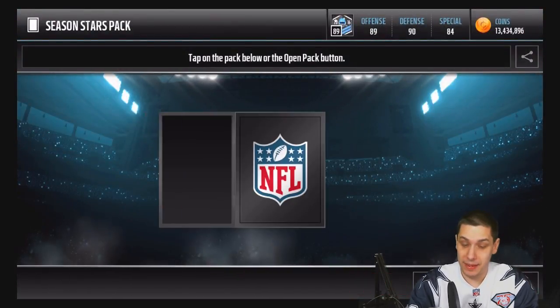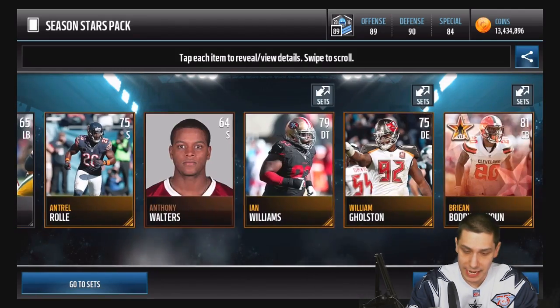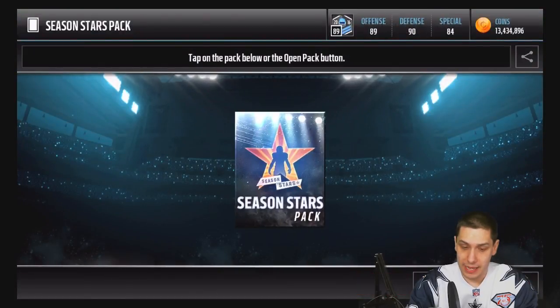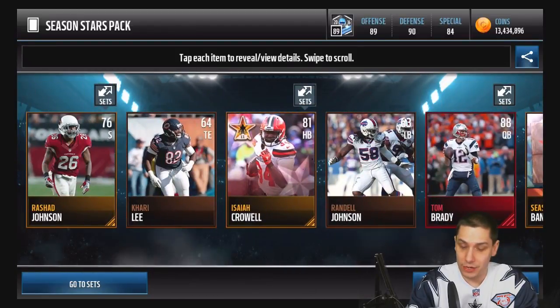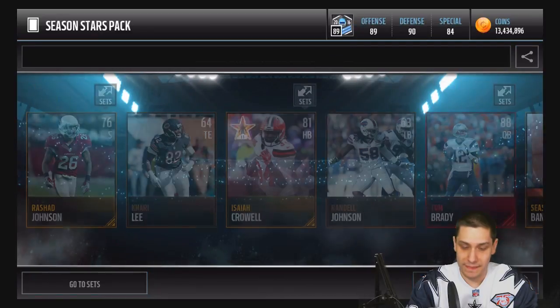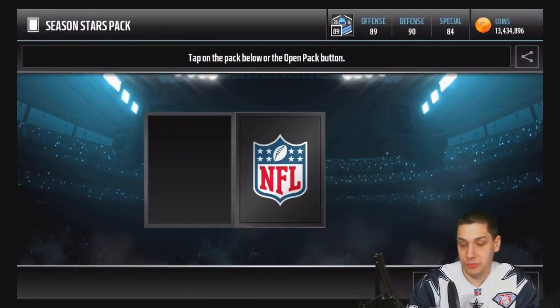Beggars can't be choosers in this game — if you hit on that kind of thing, you've got to be happy about it. We didn't hit on this pack, unfortunately. Three more to go, and if you guys are enjoying these videos make sure you drop a like. We hit a Tom Brady — the homie Tom Brady, the GOAT — but we don't really hit anything spectacular because we have a better quarterback than that already, attributes-wise.